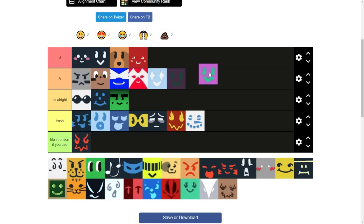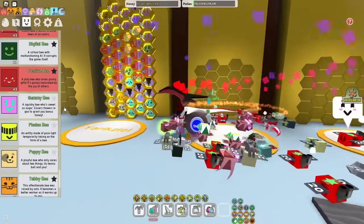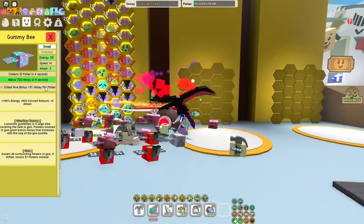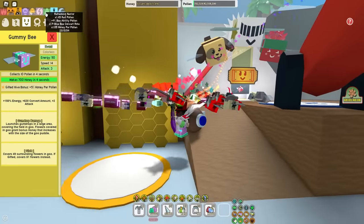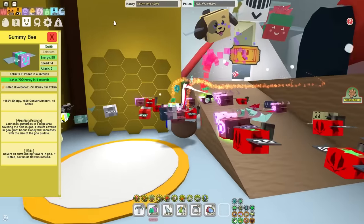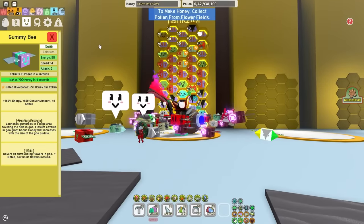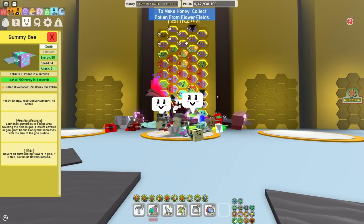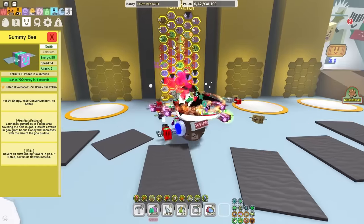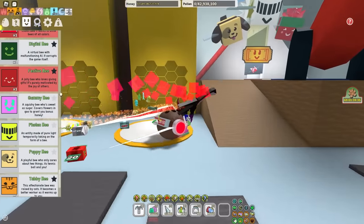Gummy B — I'm gonna put it in A tier. You guys might think every hive should have it, but I do not currently have a Gummy B. Even though it's very good for honey per pollen, we get that back from Nectars. Every single Nectar pretty much gives you honey per pollen, and every five Nectars gives you honey per pollen, and so does the Wolf Clock. Having Gummy B as a red hive or blue hive is a bit of a waste of a slot. I would prefer to have an extra Buoyant or Precise instead of Gummy B in my hive.